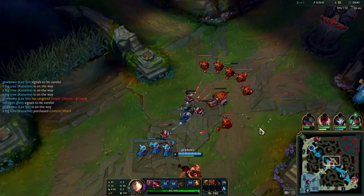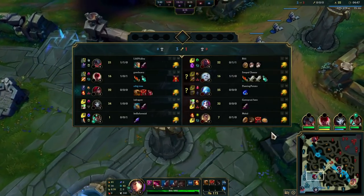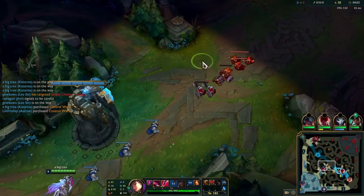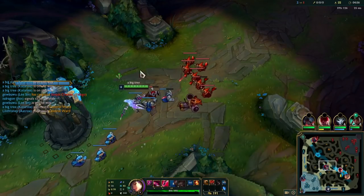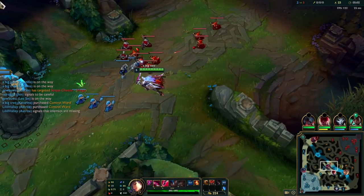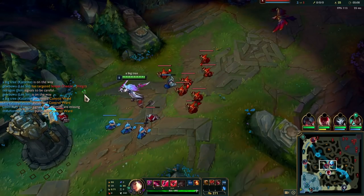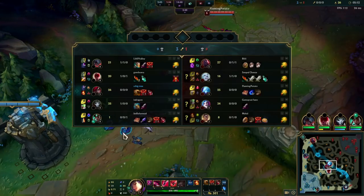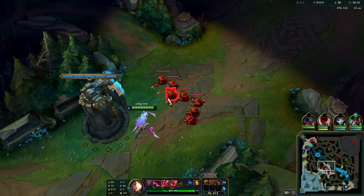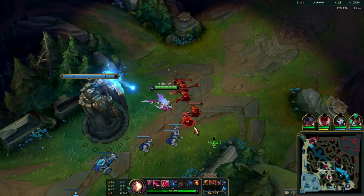Leeson wants to get the scuttle — gotta keep that in mind. Karma is also setting up for river so she can get the scuttle. I just want to keep a conscious mind about it, but I also got to remember that I got a giant wave that I want to catch. Rel and Anivia are there. Leeson gets the scuttle safely, we're good. We're level five — we still got a big wave on us and Anivia's just hit five, so we're actually going to be ahead. Our team's doing pretty solid right now.